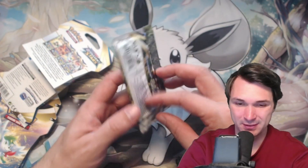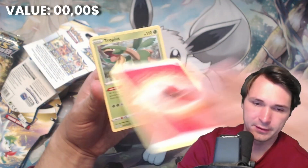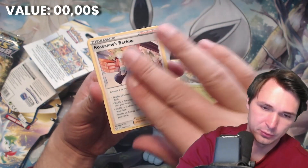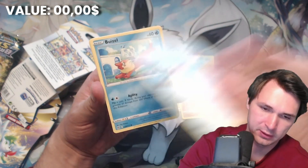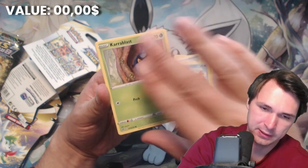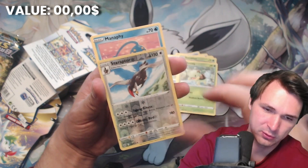Sleeved booster — so much waste. Fire Energy, Tropius, Rosentz Backup, Blunder Policy, Throw, Horluka, Buizel, Carablast, Turtwig, Staraptor Reverse Holo, and Manify.